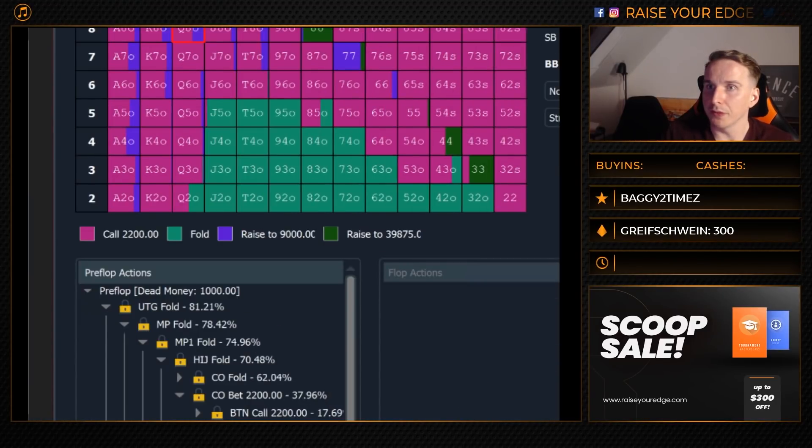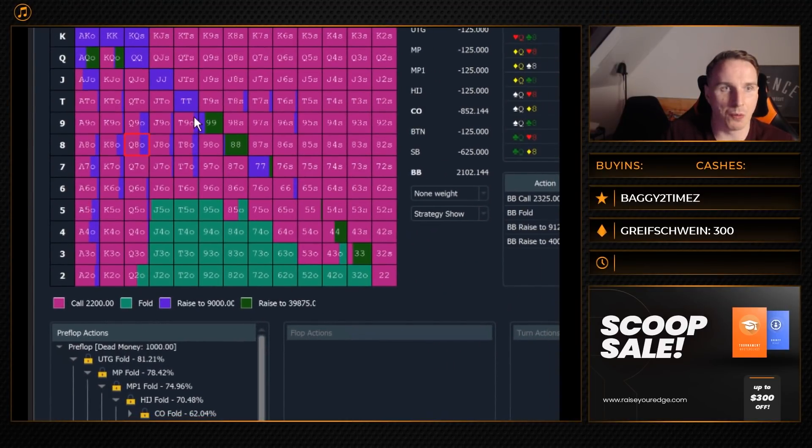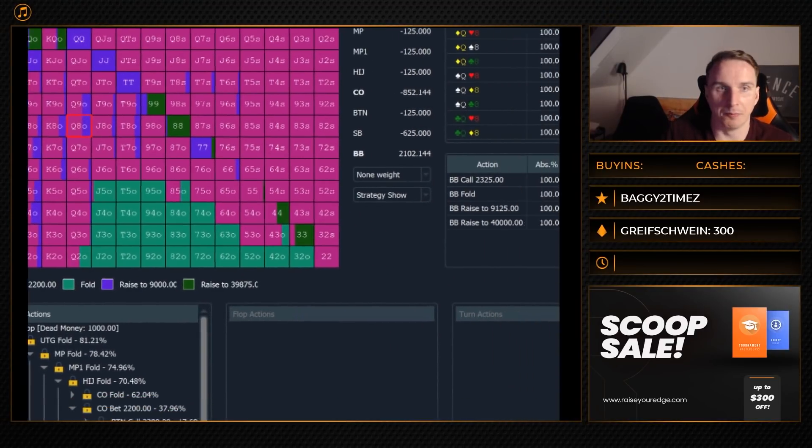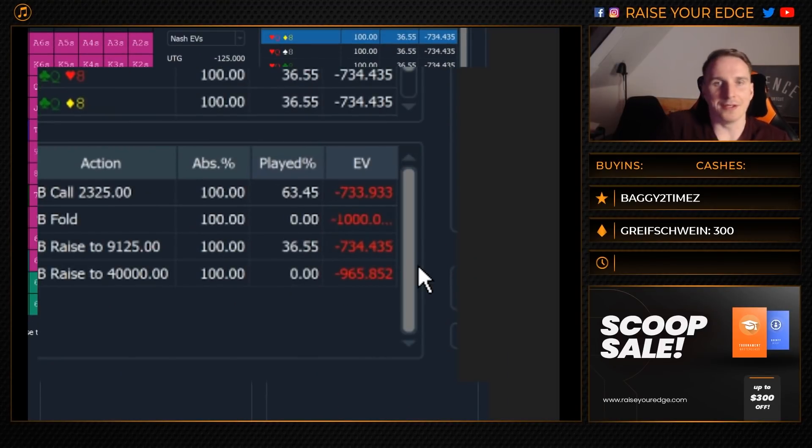Now let's look at queen-eight off. We see that queen-eight off is a little less attractive to defend and to three-bet. With both options we lose 0.7 big blinds, whether three-betting or calling. So seven-six suited is still clearly the more profitable play, and funny enough the EV difference here is very identical — even if you run different solvers or setups, the difference might be 0.05 or maybe 0.15 big blinds, a little more. However, the point remains.